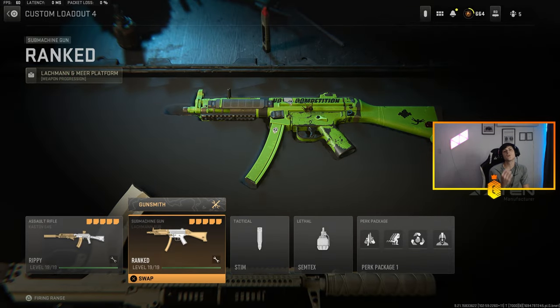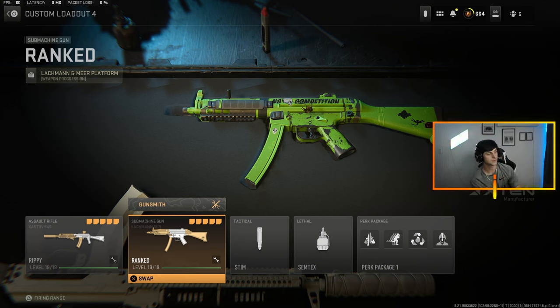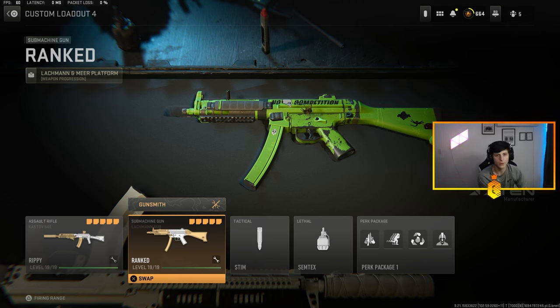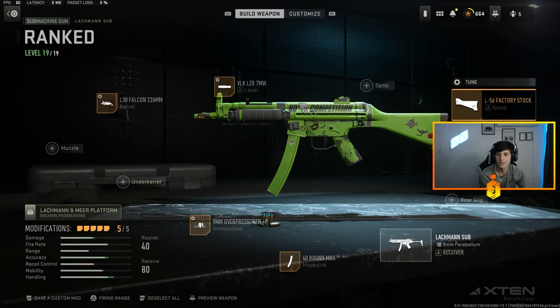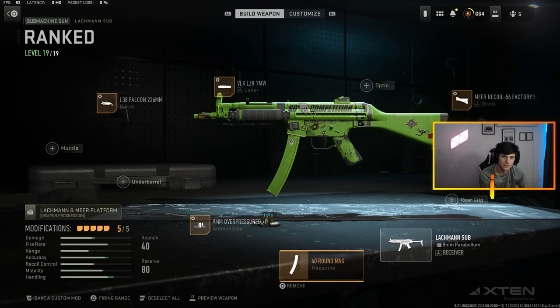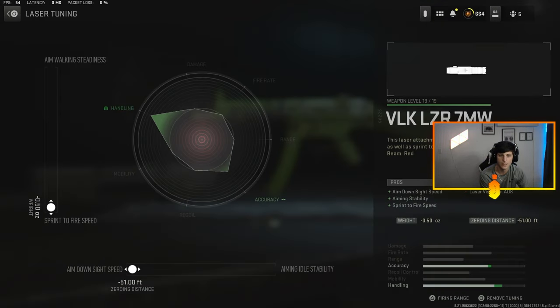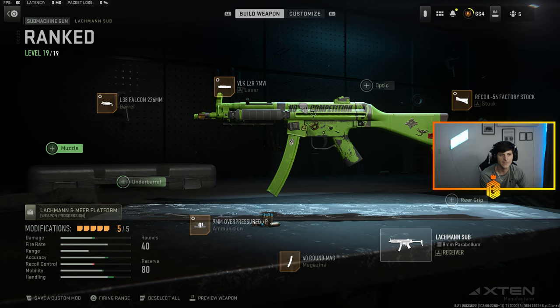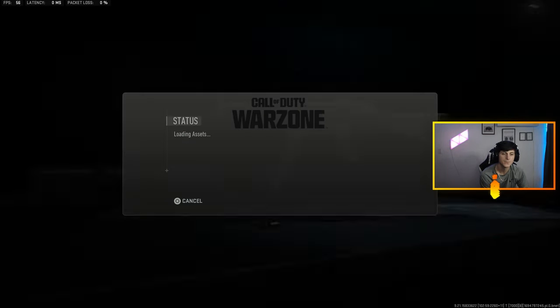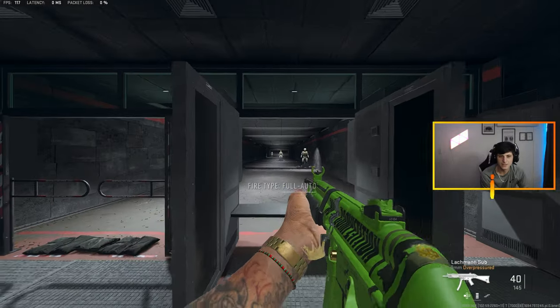Going in at number four, we got the Lockman Sub. Most people are going to have this way high up on their list — Lockman Sub, super top tier meta. For me this is number four; there are too many good mobility classes right now. On this Lockman we got the Meer recoil barrel, 40 round mags, over-pressured ammunition, laser 7 milliwatt, and the Falcon barrel.